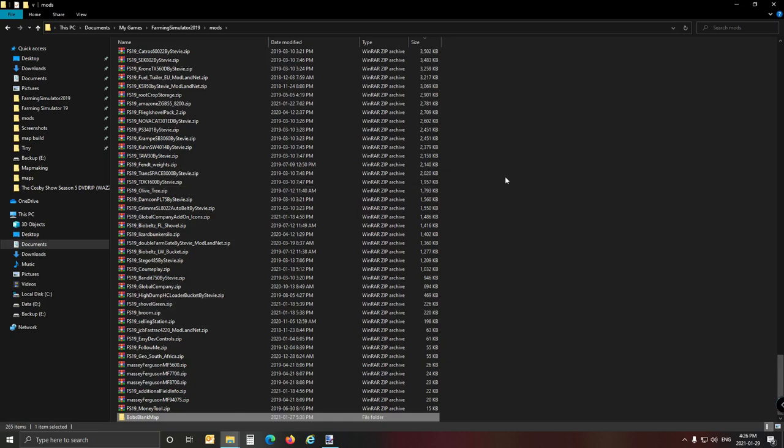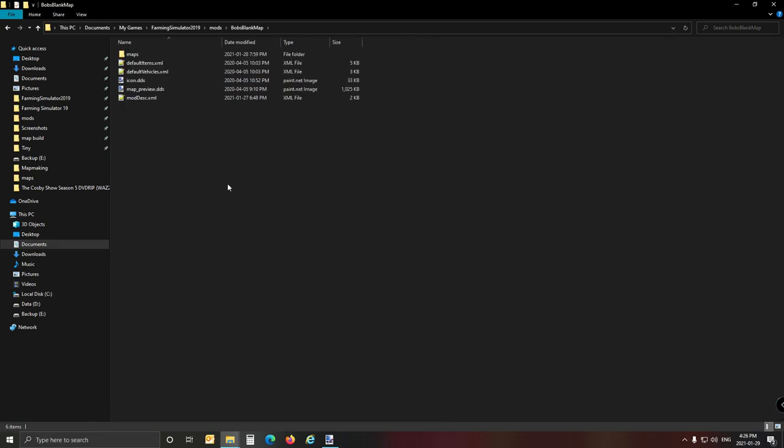Make sure you backup your whole map by selecting the map folder, right-click, copy, and paste it somewhere else — then you've got a working backup before you start making any changes to your fruit types. I've experienced it — crocodile tears — having to start over from scratch. If you lose your map's i3D, that's your map gone, and if you don't have a backup you're going to cry.